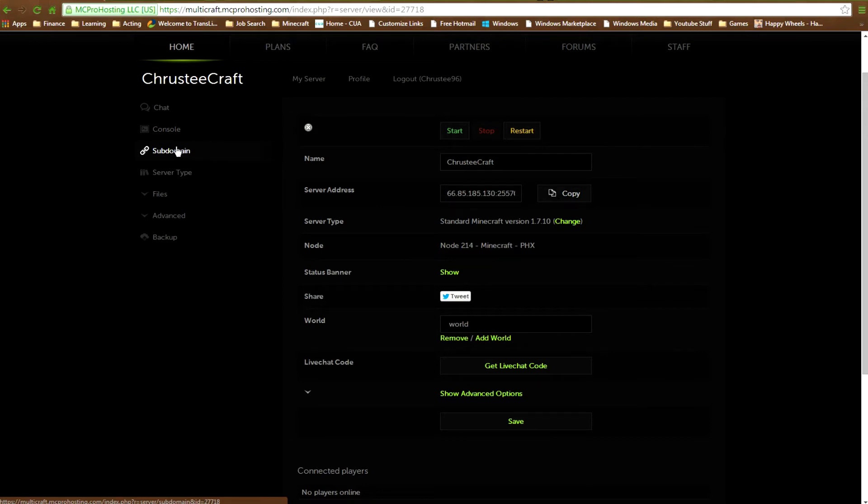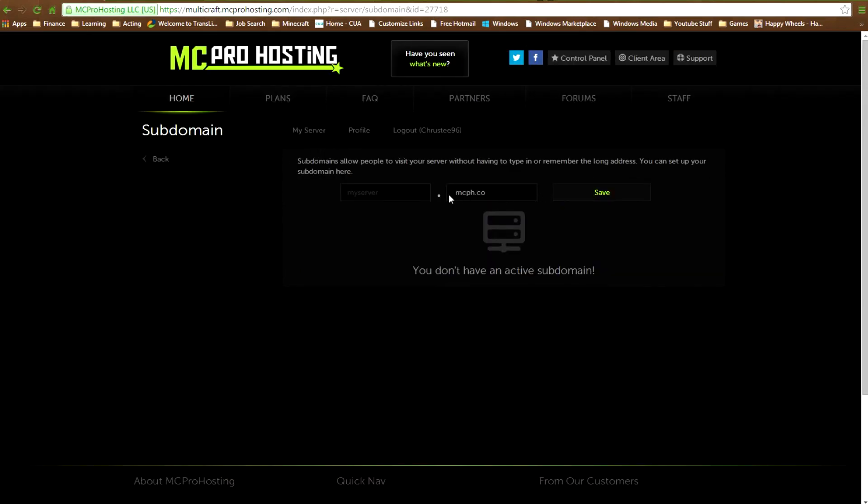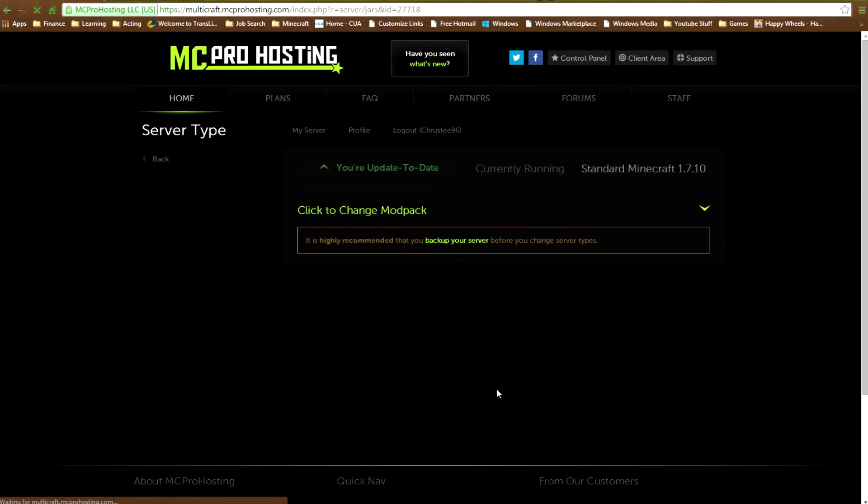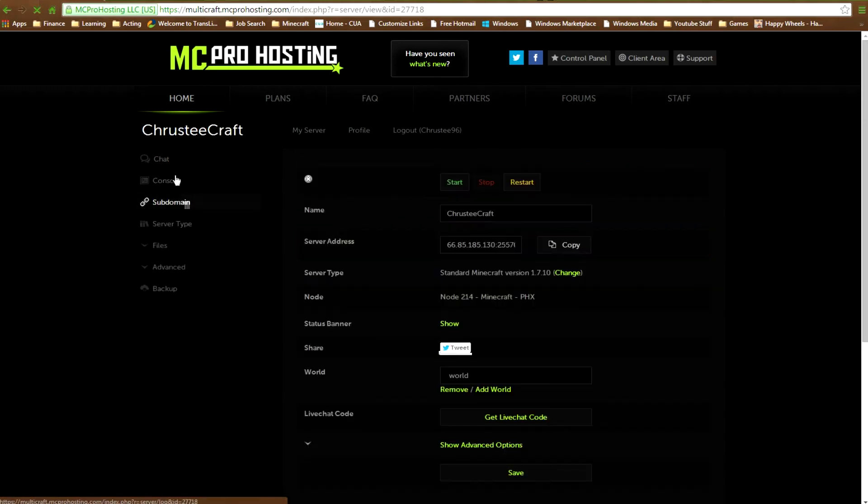Sub-domain - if you've got your own website you can set a custom address like 'myserver.whatever'. You don't have an active sub-domain by default, but you can set one up here to allow people to visit your server without typing in or remembering the long address. Just set up something easy to remember.